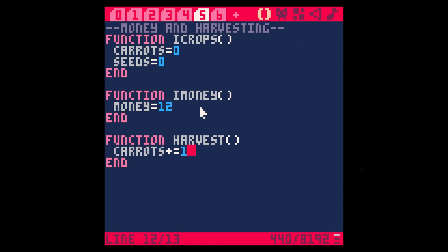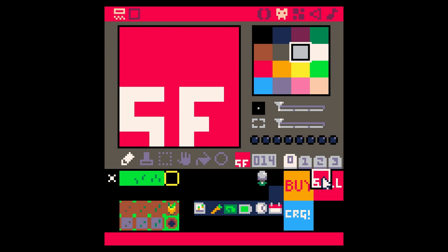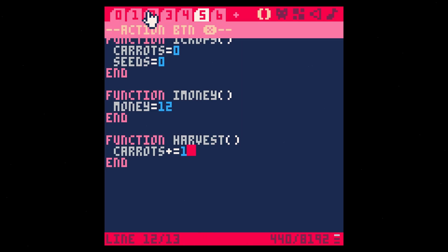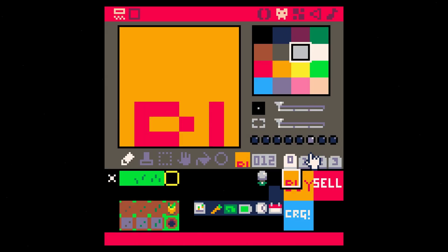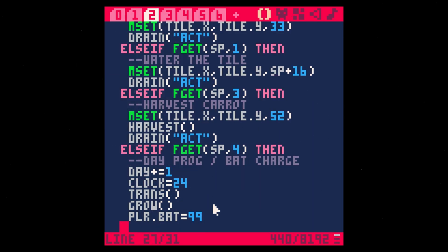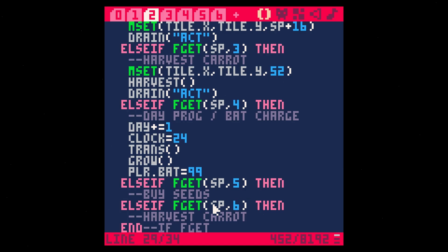When we harvest, we get a carrot, and if we have carrots we should be able to sell them. Let's use our flags — flag six for sell and flag five for buy. Switching back to our action buttons, we already have flag four, so we'll add flag five and six. We'll do else if flag five, then we're going to buy seeds; else if flag six, then we're going to sell carrot.